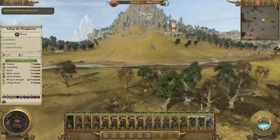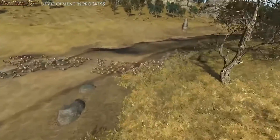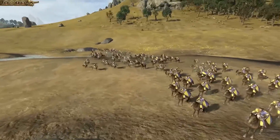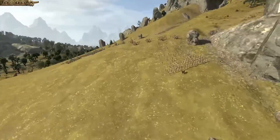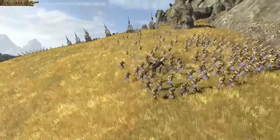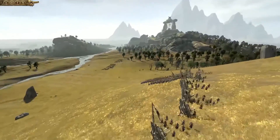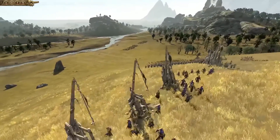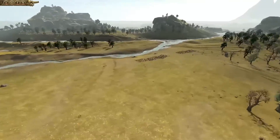That big mount in the background looks kind of like tusks. It's really cool to see that the Greenskins have integrated into the landscape — we haven't really seen anything like that in Total War. And there's Fela Fae, that's the Bretonnian's spellcaster. I wouldn't call her a witch — she's a spellcaster.